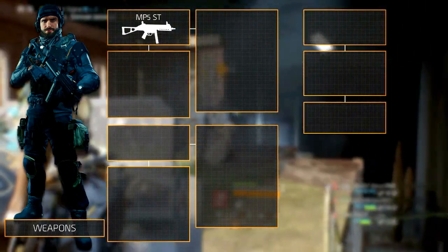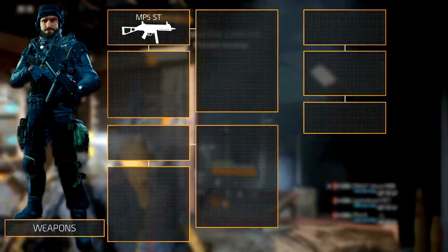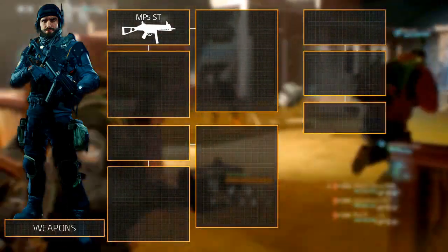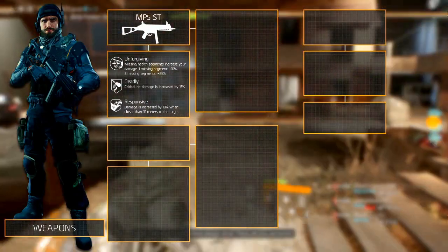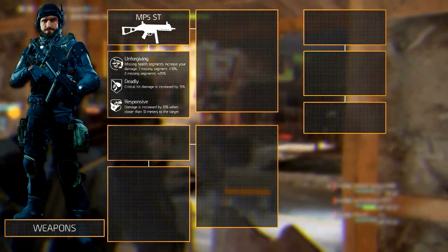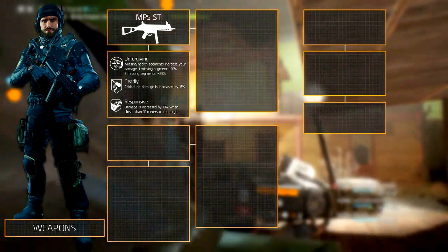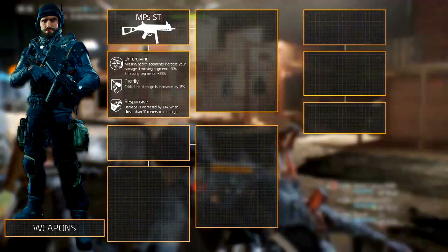On paper the burst MP5 deals more damage, but in practice it doesn't really matter. You could go for both weapons, but we'll recommend another secondary later on. The weapon talents you want on the MP5 ST are Unforgiving, Deadly and Responsive. Unforgiving increases your damage when you miss health — losing one health segment increases damage by 10%, and two missing segments increase it by 25%. Deadly increases critical hit damage by 15%, which suits the SMG very well. Responsive increases the weapon's damage by 10% when closer than 10 meters to the target.